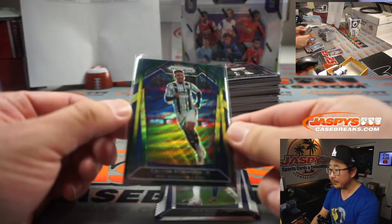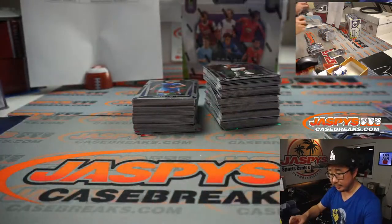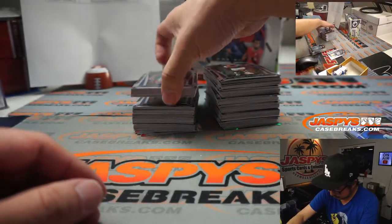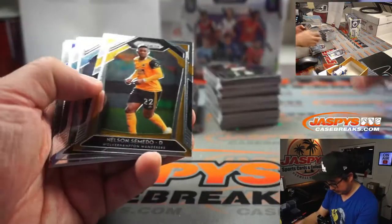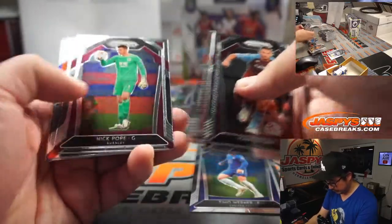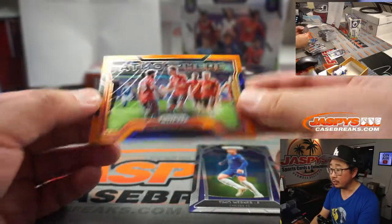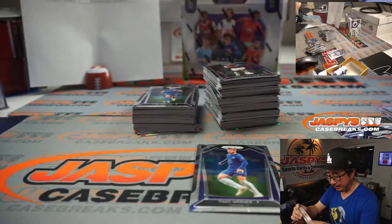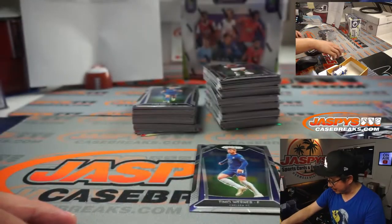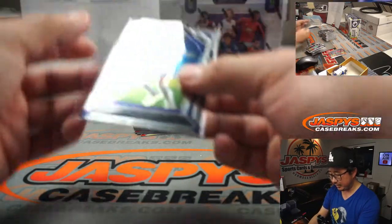West Brom for Greg. And Dele Alli for Tottenham, which will be for Bill. Last spot in Mojo. I think these team cards are pretty cool, although I'm not a fan of Manchester United — these are my rivals. 15 out of 25, it's a nice one for Robert and Man U. Timo Werner — his first card in a Chelsea shirt, I think.